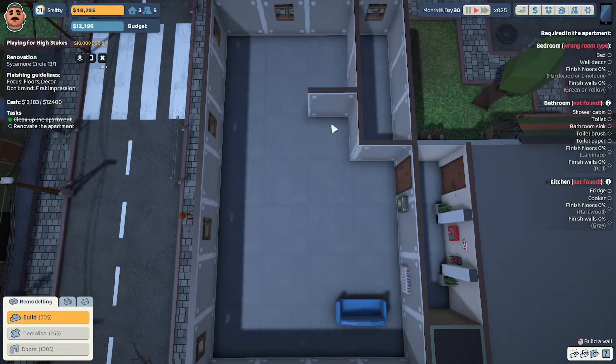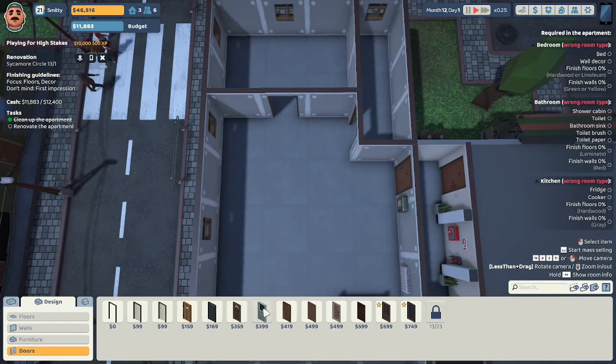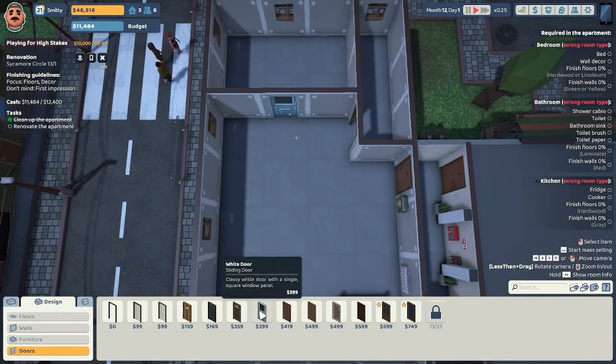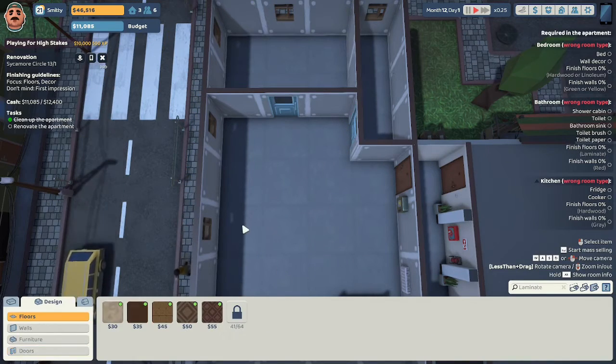I'll do the bedroom right here and do some doors — a door here, a door here, a door here. I need actual doors, so I'm putting actual doors in.